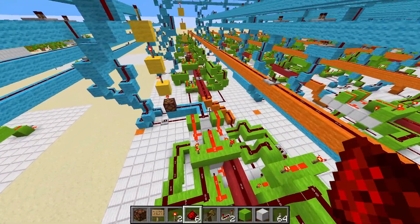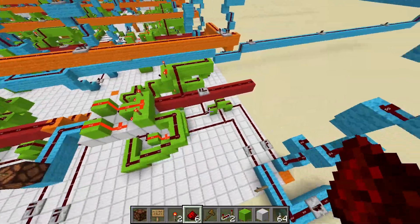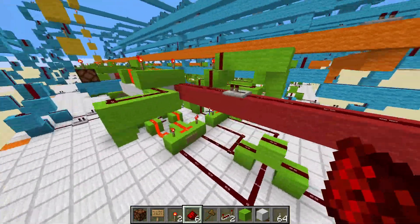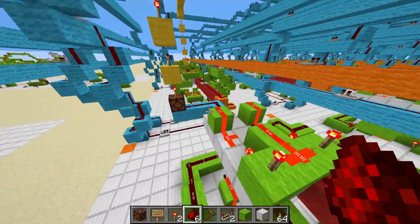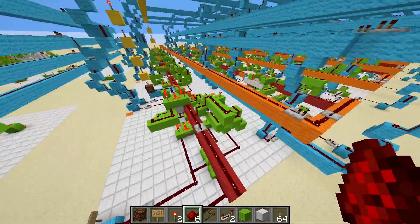A popular example is you can build full adders. This is what a full adder looks like — this is a full adder module. It consists of some AND gates, some OR gates, and some more components. It's not that bad.